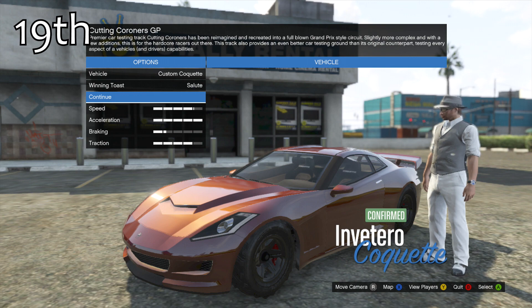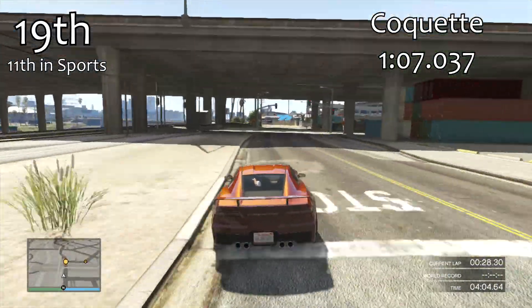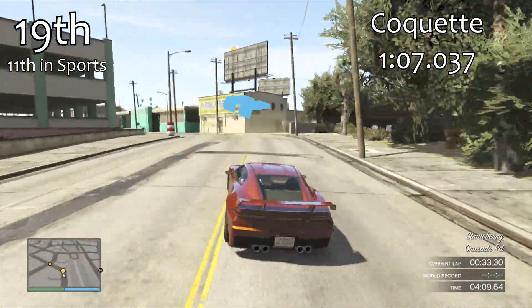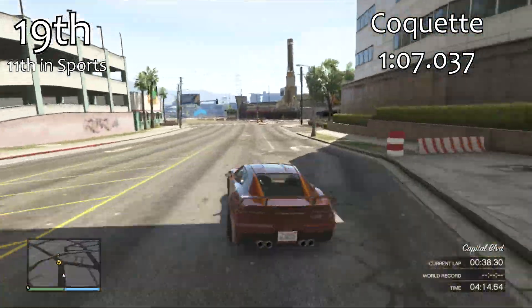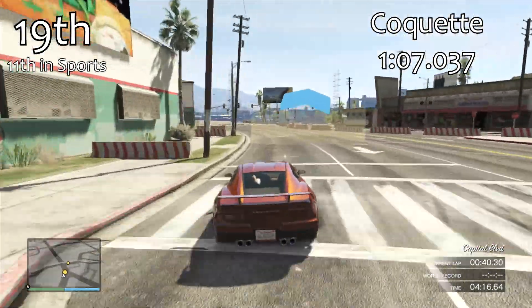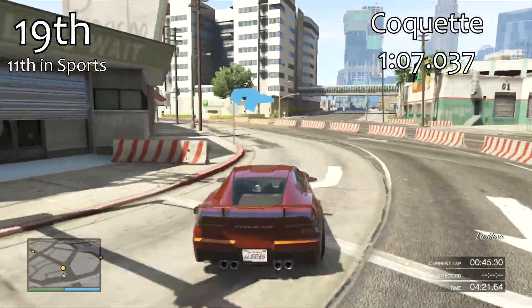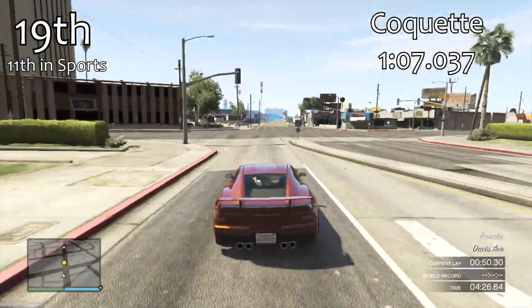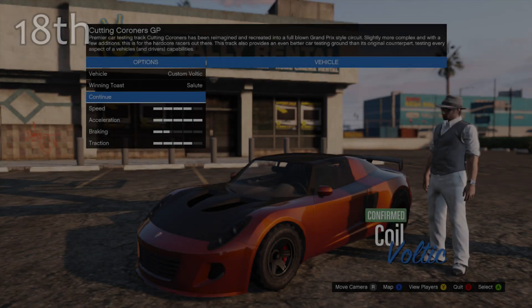In 19th position we have the Corquette. The Corquette can be quite twitchy at times — it reacts very well to your steering inputs, which on one hand is a good thing because it does exactly what you want, but on the other hand it can be hard to predict how it's going to react to some turns and bumps. But if you handle it well, it will give you a good lap time. With a 1 minute 7.0, it's about 2 tenths quicker than the Sultan. It's our 11th best sports car out of 21.